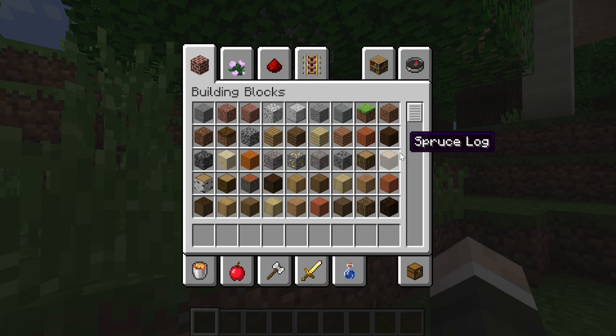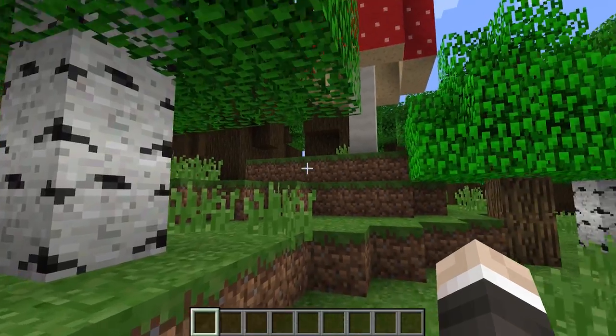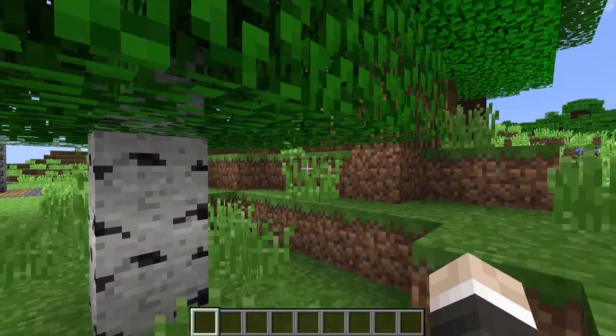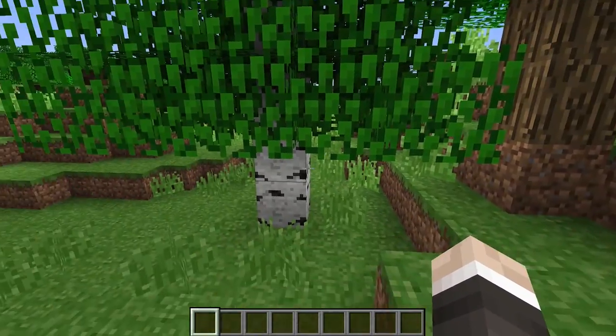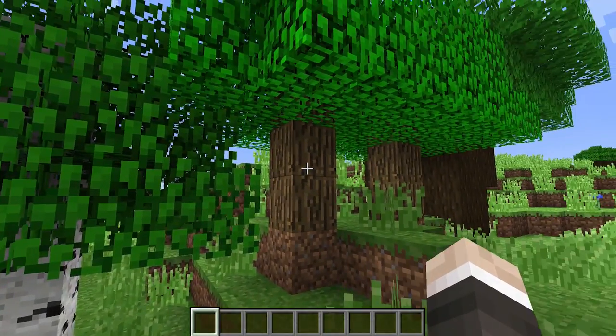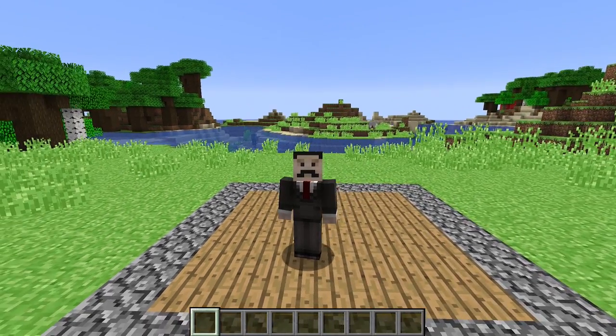Nowadays we're spoiled for choice when it comes to wood - oak planks, spruce planks, birch planks, jungle planks, acacia planks, dark oak planks, and all the different types of strip logs and bark. Whereas back in the day it didn't matter what tree you broke, there were only three types: oak, birch, and spruce. You'd always just get oak planks - they were just referred to as wooden planks.